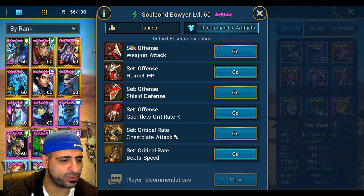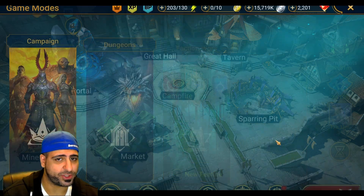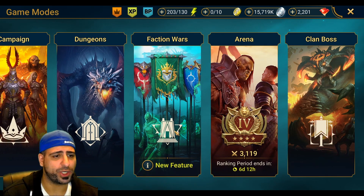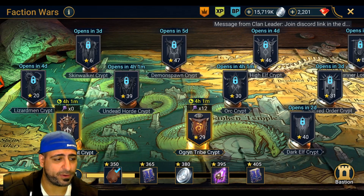For recommended artifacts, offense set and crit rate set work well. You will need some accuracy as well. We won't showcase her in arena since I'm in Gold 4, and we'll skip clan boss since she's not good there. Faction Wars aren't available for her right now.